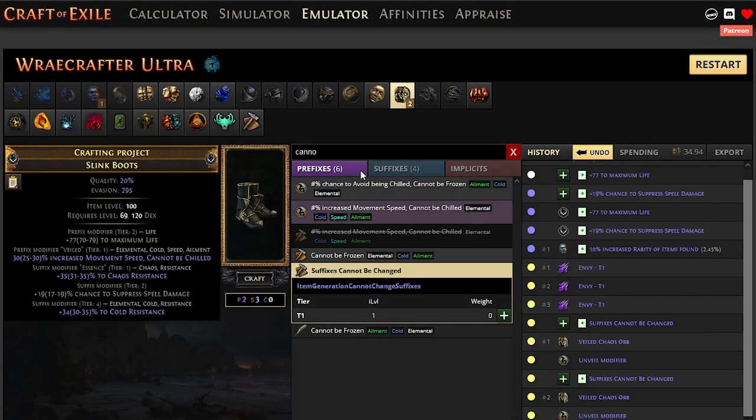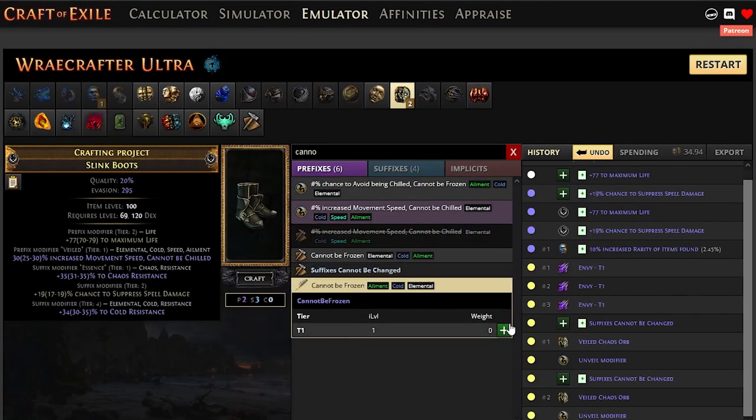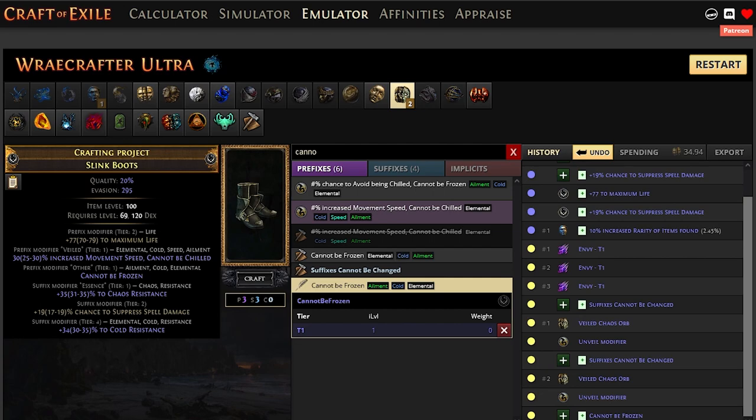Move speed and cannot be chilled. Once we have those, we craft 'cannot be frozen' and we're done. We have the boots — with life, move speed, cannot be chilled, cannot be frozen, Chaos resist, spell suppression, and another mod of our choice.